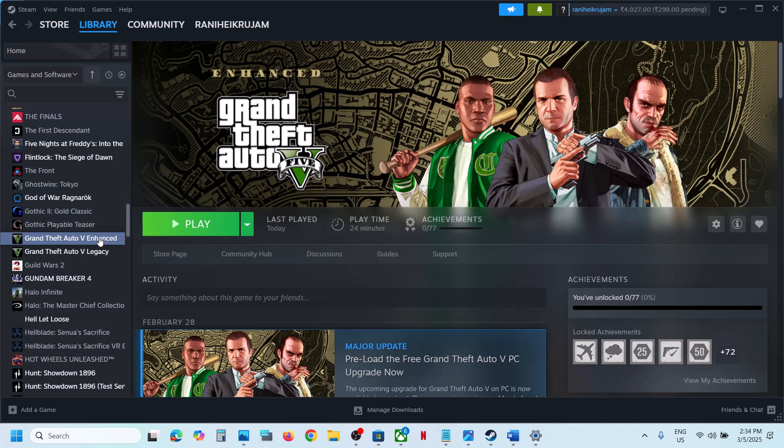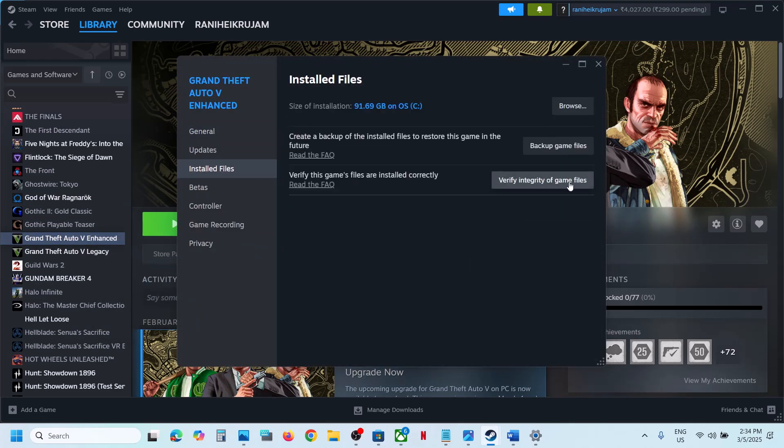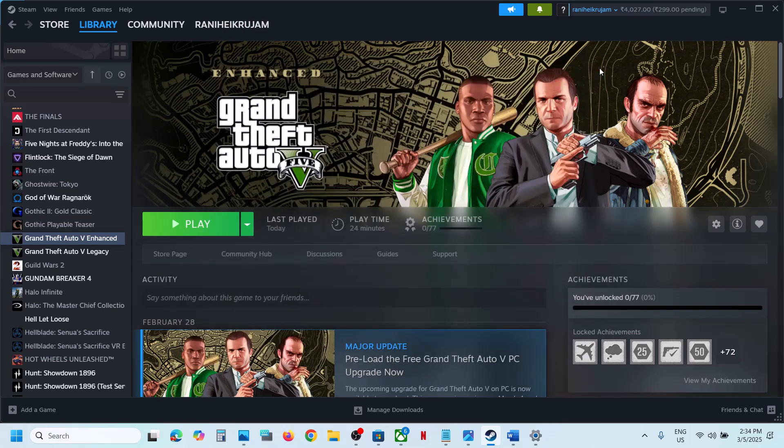The last step is to verify the game files. Right-click on the game, select Properties, go to the Installed Files tab, and click on Verify Integrity of Game Files. Once the verification is 100% complete, launch the game and check the sound. One of the steps shown in this video should help fix the audio issue with your game. Thank you so much for your time — please like this video and subscribe.